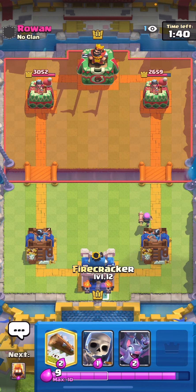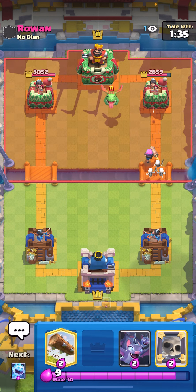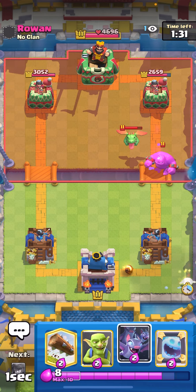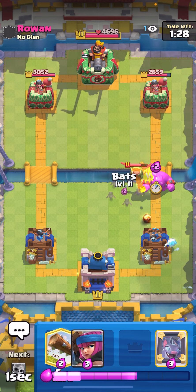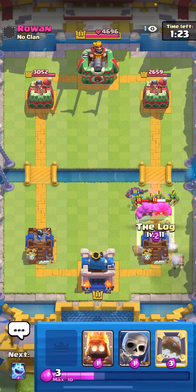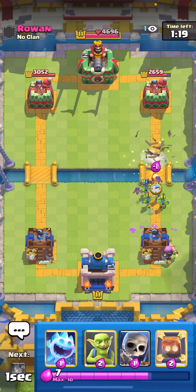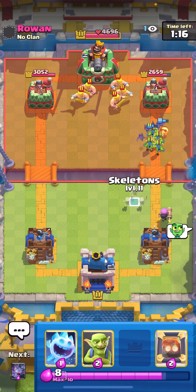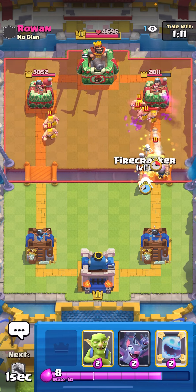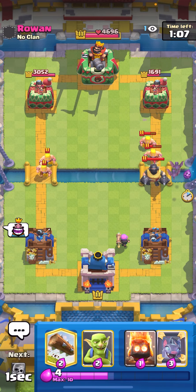I'm gonna Firecracker from the back. He's gonna activate King Tower — that's fine, who cares. Ice Spirit in the back. I need a Firecracker right now. I'm gonna Bats — as soon as it locks onto the Goblins I can log the blobs. The blobs do so much damage. Fire Spirit at the bridge — this looks like a pretty good push. Firecracker down low; he has Arrows which kind of sucks.